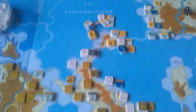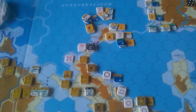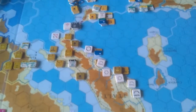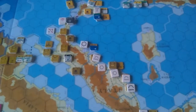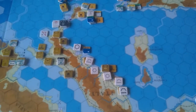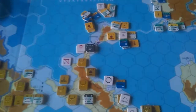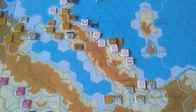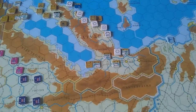On the Italian Front you can see Sicily is occupied, but Italy itself is still going to take a lot to try some kind of landing — the Messina crossing is reinforced. So there you go. I hope that's given you a flavour of the game and what it's like to play.